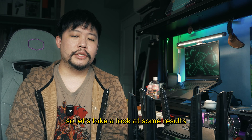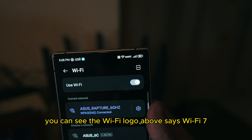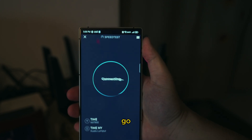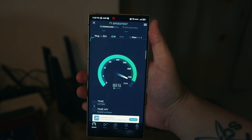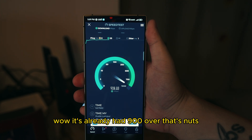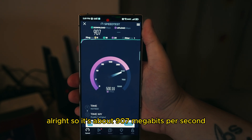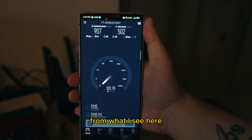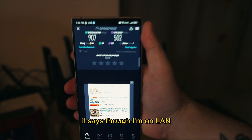Let's take a look at some results. Here's the proof in the pudding — I'm connected to 6GHz and you can see the Wi-Fi logo says Wi-Fi 7. Quick speed test: 907 Mbps download! And the upload is about 502 Mbps — and this is just on Wi-Fi. It's as though I'm on LAN.